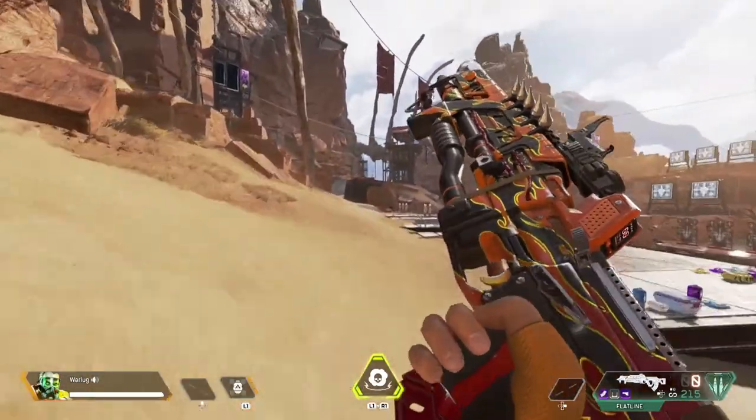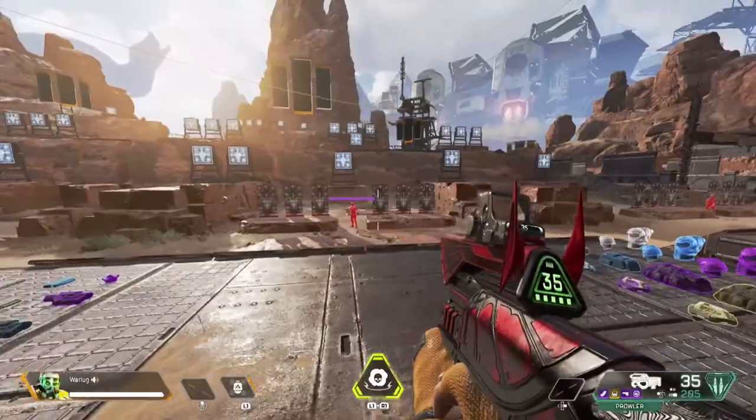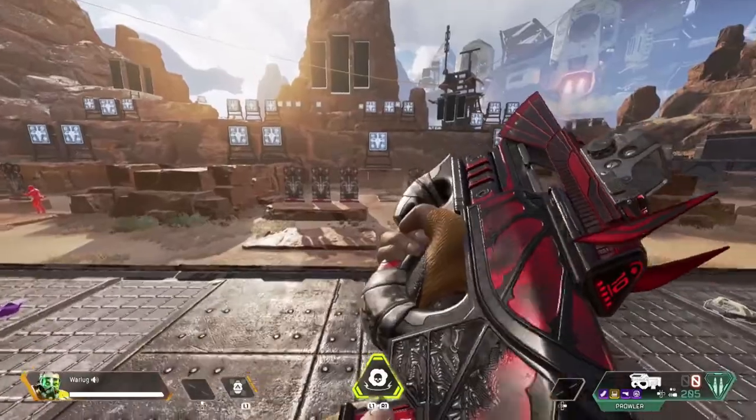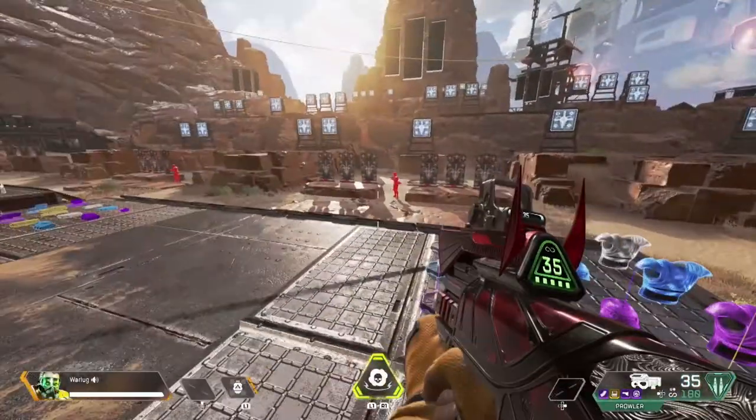The Flatline still fries people — 38, 38, 38 to the head with that 2x multiplier is just insane compared to other guns. It's more of a mid-to-close range weapon due to the recoil, but sometimes if you control it you get some lucky shots at distance and just melt. Flatline coming in at number 5. Coming in at number 4 is the Prowler — probably my favorite gun right now in Apex Legends Season 5.